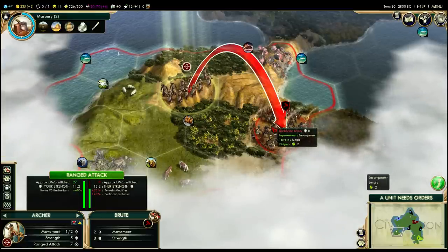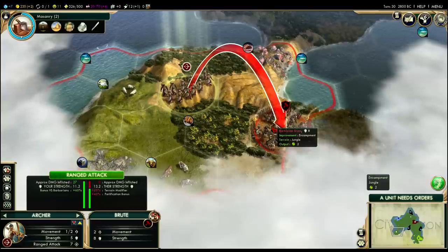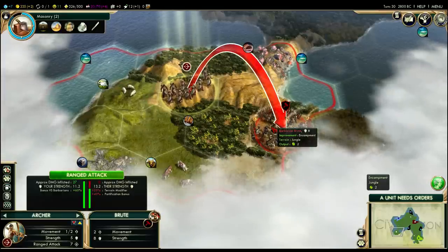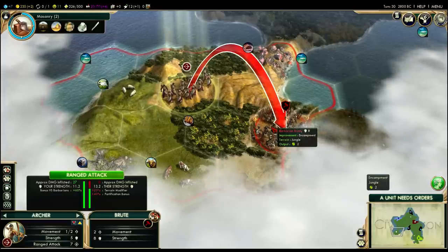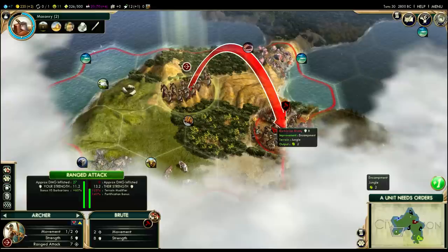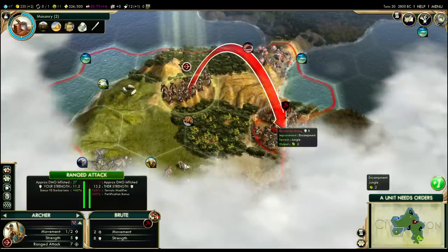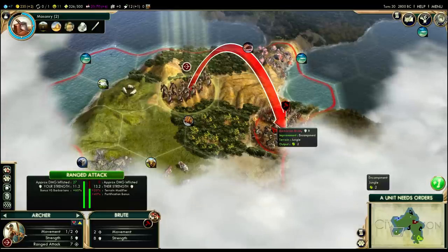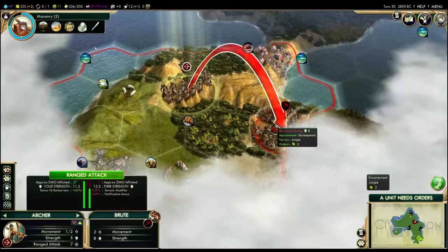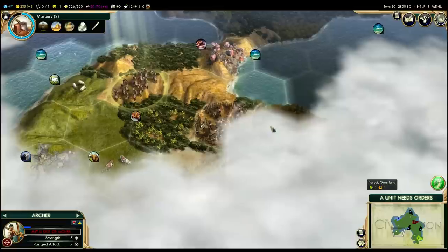Our strength — we have a ranged attack strength of seven. Because we're playing on Chieftain difficulty, we have a 60% bonus versus barbarians. So seven times 60% results in an effective strength of 11.2. On the flip side, the brute has a strength of eight and is on a jungle tile. Jungle, forest, and hills give you a defensive bonus — you're effectively stronger if you're being attacked. They're getting a 25% boost from that. Furthermore, they're fortified, which gives an extra 40%. So their strength is effectively 13.2 — they're stronger than my archer, but it doesn't matter because it's a ranged attack and they can't hit me back.